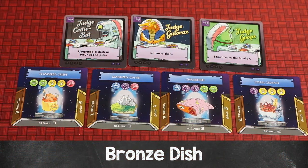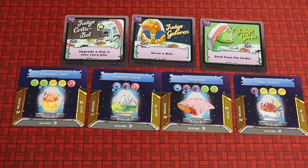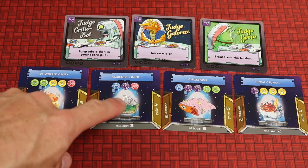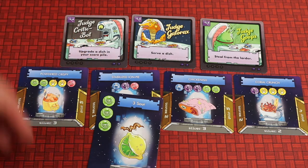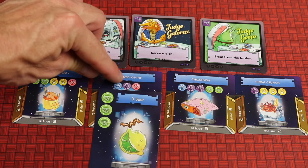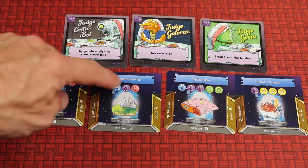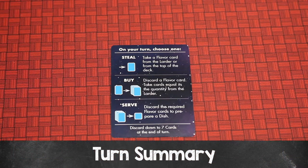To serve a bronze dish, you need the exact quantity but any flavors. For example, if the dish needs three ingredients total, you can use three cards of any flavor — even ones that don't match. The cards used are discarded and the dish is placed in front of you on the bronze side.